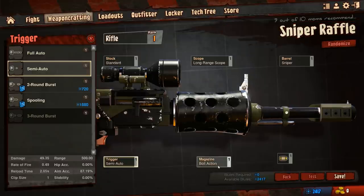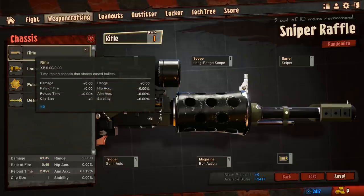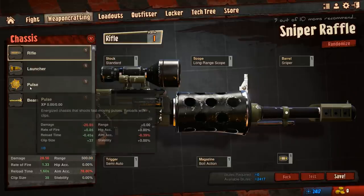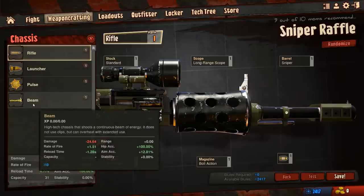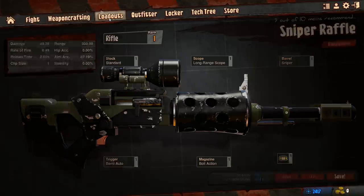It's kind of like the customization aspect of the game. You basically pick a base — it's either a rifle which fires bullets, a launcher for rockets, pulse which is like big blue balls, or beam which is kind of like the lightning gun from Quake or the link gun from Unreal. So it's very old-school style shooter weapons, which I really like because you can make any kind of weapon you want. It's a really cool aspect of this game.